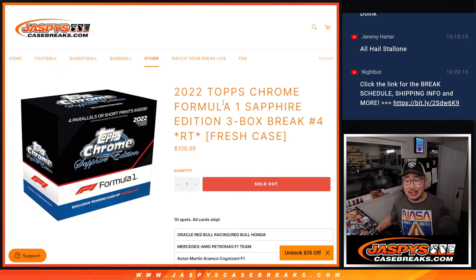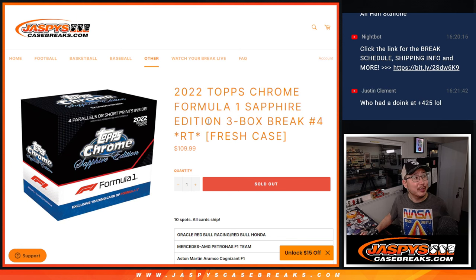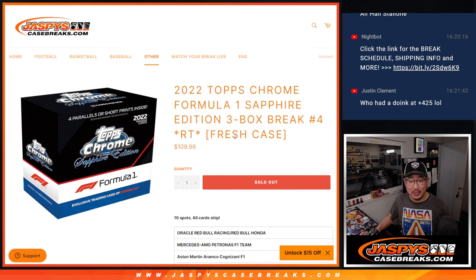Hi everyone, Joe for JaspiesCaseBreaks.com. Happy Super Bowl Sunday. We're doing a little breaking today here and there. I don't expect it to be a crazy day, but we've got a few things going. 2022 Topps Chrome Formula One Sapphire Edition, three-box break, number four from a fresh case.